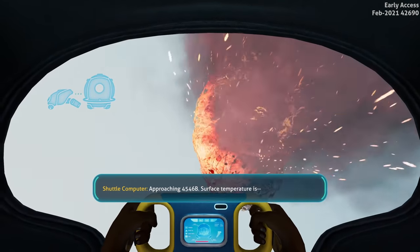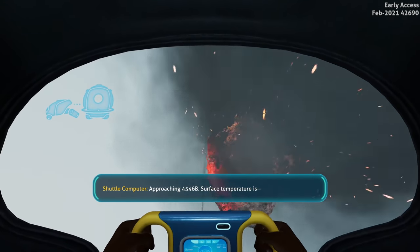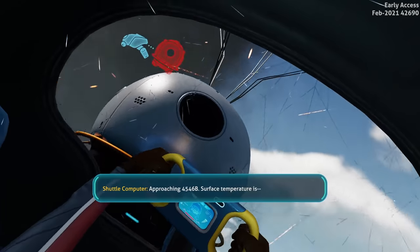Oh my gosh, that's cool! So it's like she came over on her own liner. 546 feet, surface temperatures - it's cold!